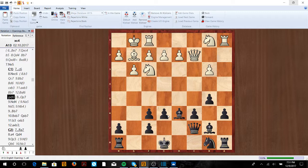Remember, the big ideas are d5, take on c4. If Qa4 check, we're going to go c6 and get play on the queenside with b5. If he just castles, we're going to try to hold onto this pawn and always really try to get play on the queenside. That's the best way to play against the English in this variation.